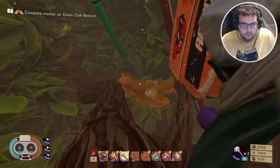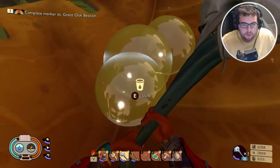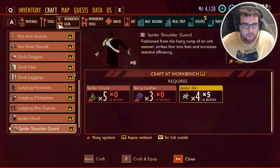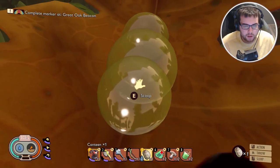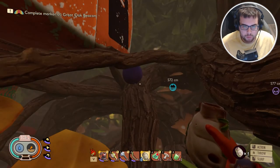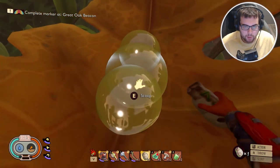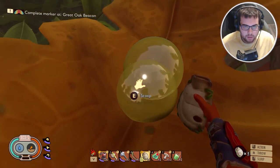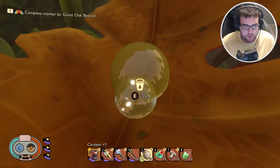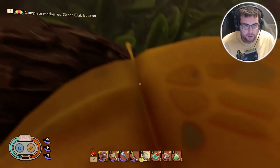We are definitely thirsty and hungry, so let's go ahead and grab this. Actually, we have a canteen. What we're gonna do is throw this in slot five, drink the regular water, scoop up these pieces, and slurp the rest up to fill our hunger bar. Bada bing.